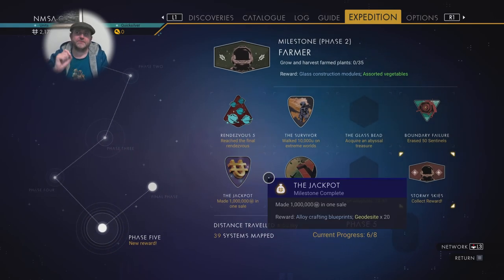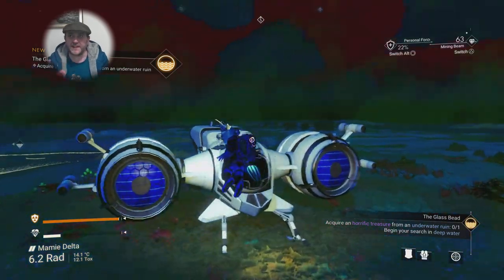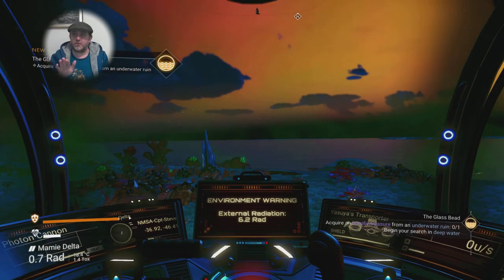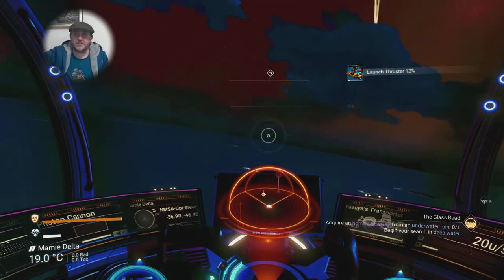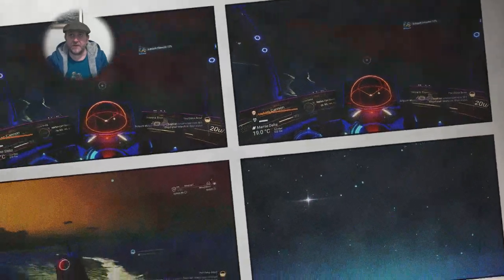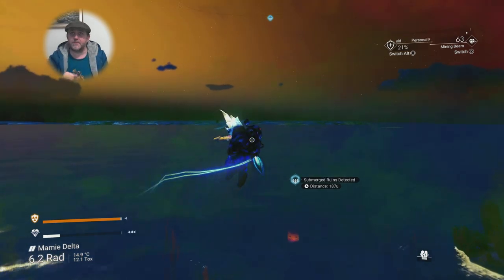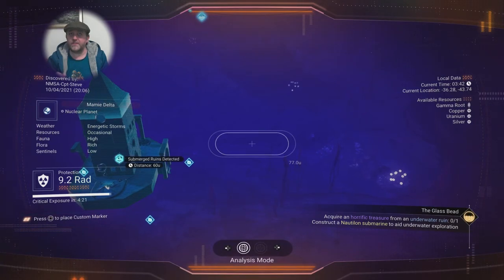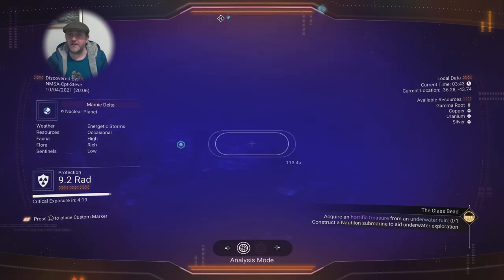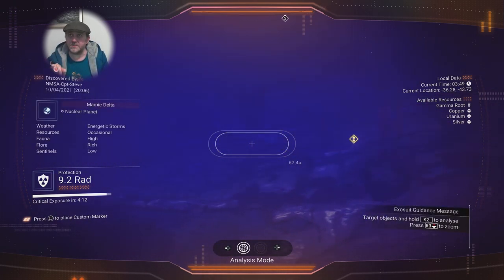I found a planet towards the end of this video — a frost world — that was freaking littered with relic sites. All I was doing was finding three in an area, flying off maybe a couple thousand units, landing, and finding another three. I'll give you the code, so stay tuned. I'm also going to give you the exact location of the relic site that gave me the offering to turn in — the hypnotic eye.